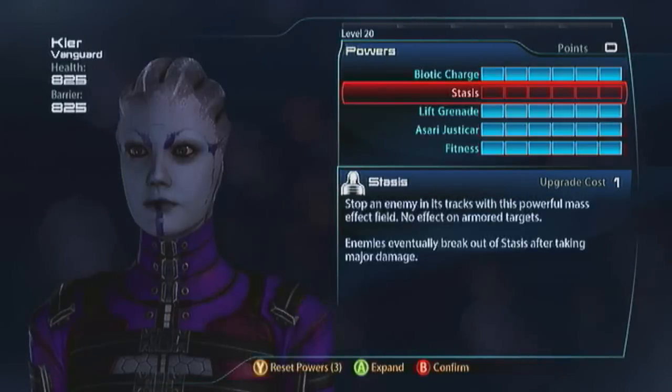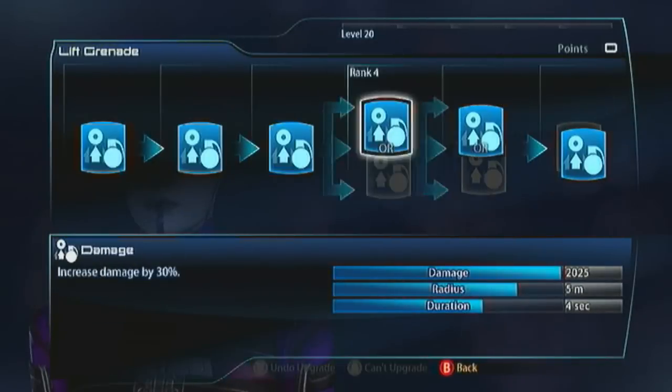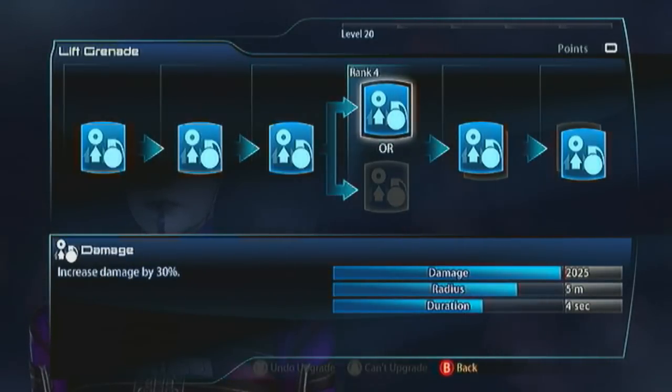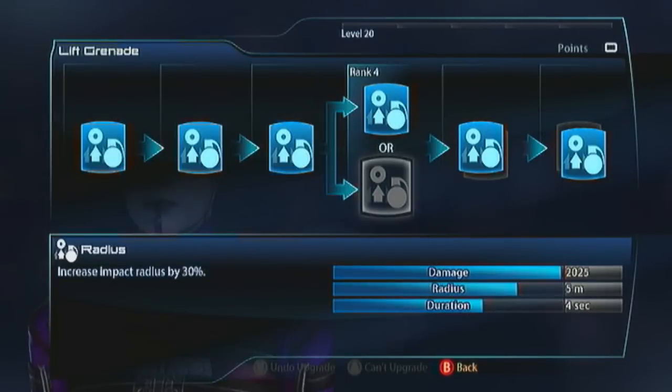Here's the lift grenade. Lift grenades are powerful as sin. For the first evolution, take damage and make it even more powerful. Once you've got to this stage you've already got a 5 metre radius - that is more than enough to just wreck rooms of enemies. You just don't need the extra radius, and you can do so much more damage if you don't take it.